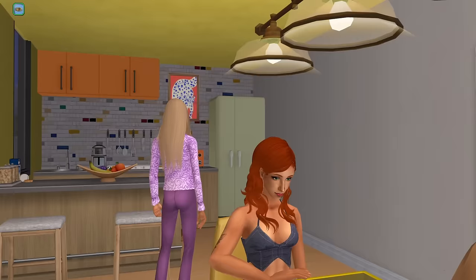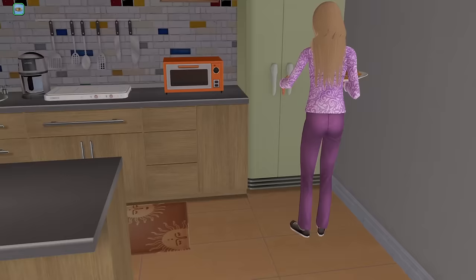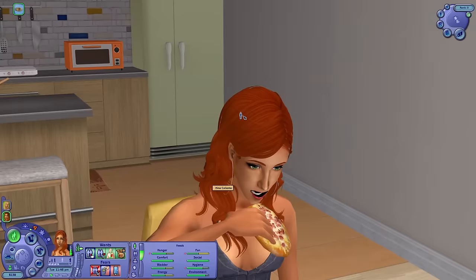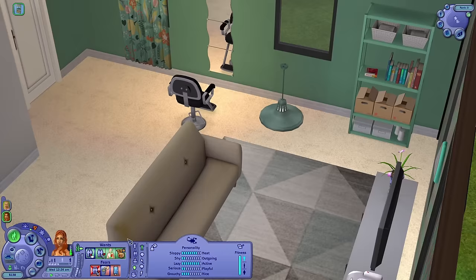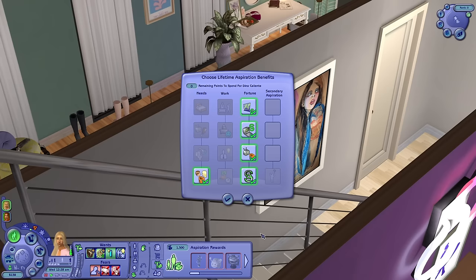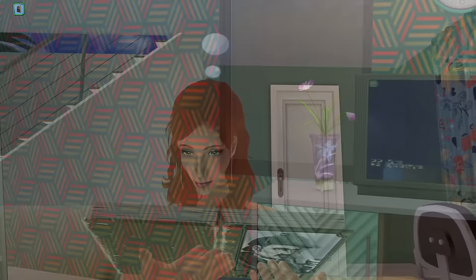Dina is immediately talking about woohoo — she's like, 'look sis, this is what happens when you have irresponsible woohoo.' Who's the father of your baby, Dina? She doesn't want to talk about it. Meanwhile Nina is in a really good mood. I'm going to give her a secondary knowledge aspiration because she seems like that type, and give her romance-related perks. It'll make it easier to keep her mood up.